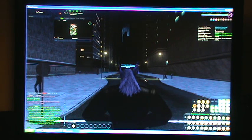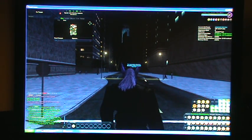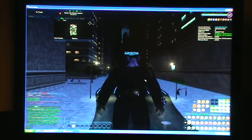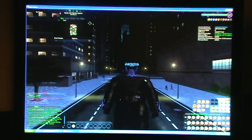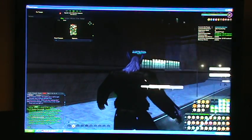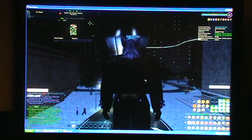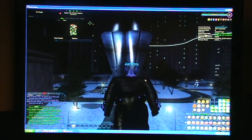Now the first thing base builders are going to realize is that this affects them tremendously, because when you're in there jumping around the base, you've got to move into weird camera angles. Right now, let's just establish a baseline. You can look at the line right there on the building and see that I'm flying straight. I go up and I'm still flying straight.